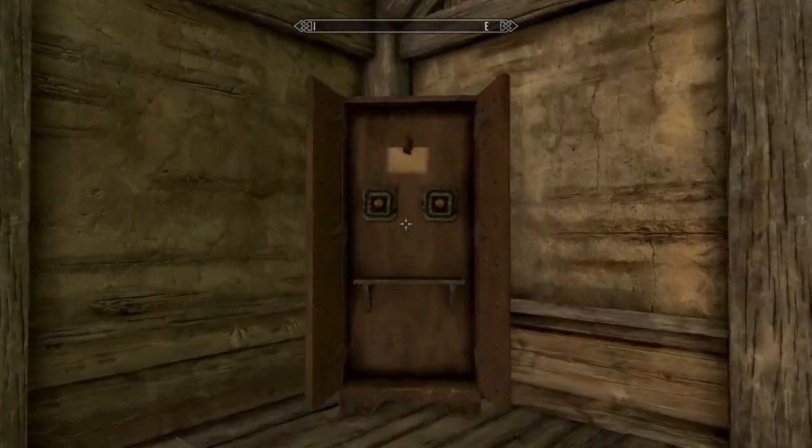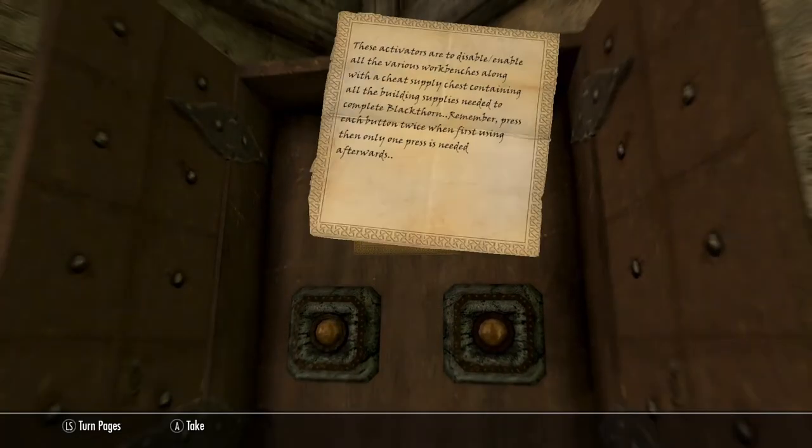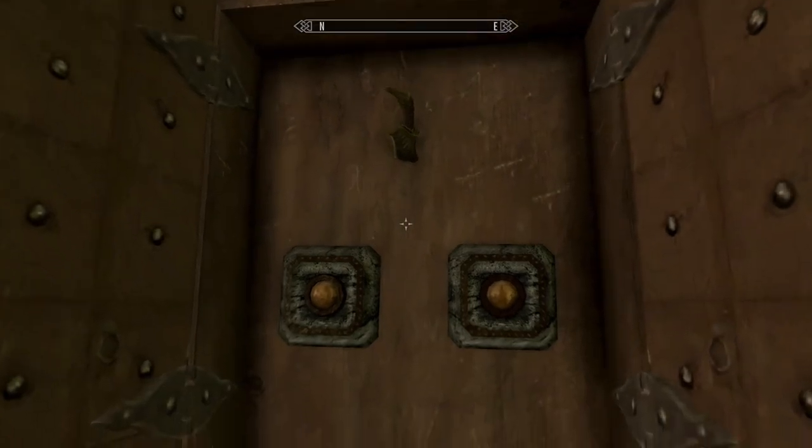Come in here to this wardrobe and do the read-me. It says: 'These activators are to disable and enable the various workbenches, along with a cheat supply chest containing all the building supplies needed to complete Blackthorn. Remember — press each button twice when first using them, then only one press is needed afterwards.' Follow that, because they mean it. You have to press it twice.